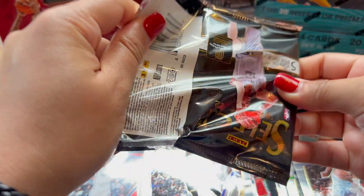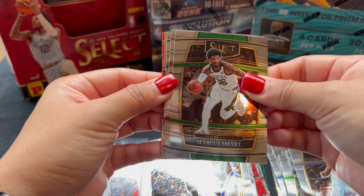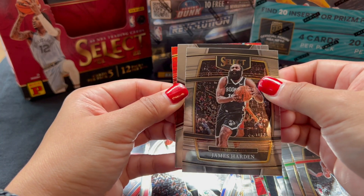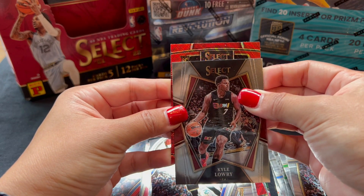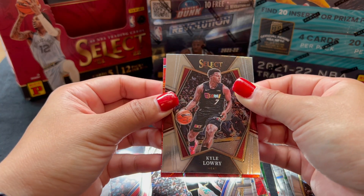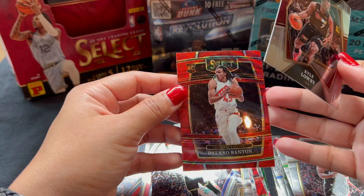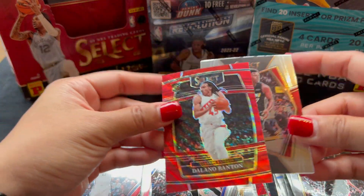And our last pack. Another Marcus Smart. We have a Courtside Red Wave — Beal, Harden, Premier Lowry. And then our last Rookie — is this Purple? Mitchell? The Lano Banton! What a way to end the break. I'll be back to do the recap.